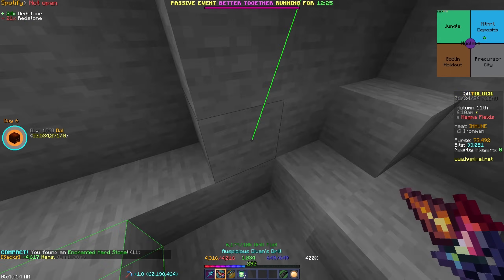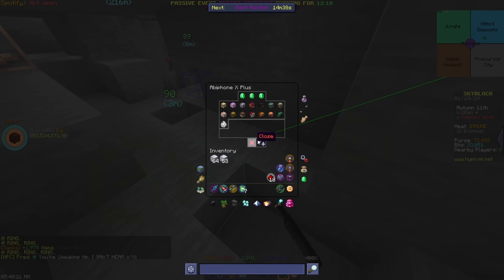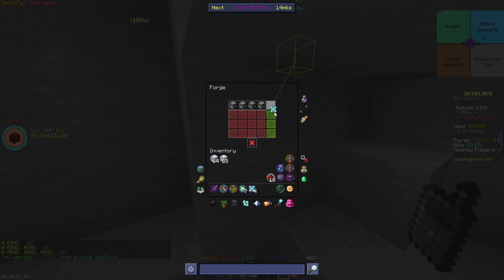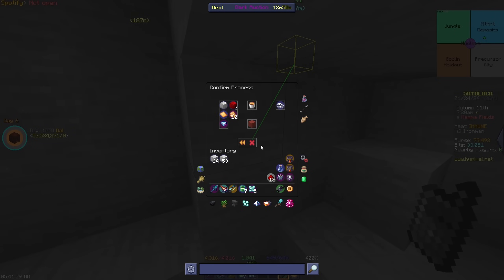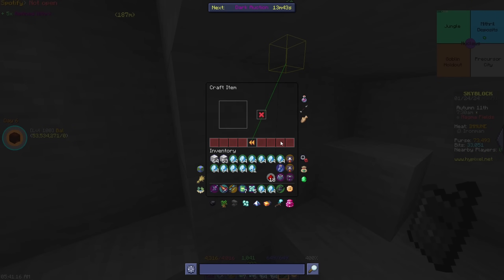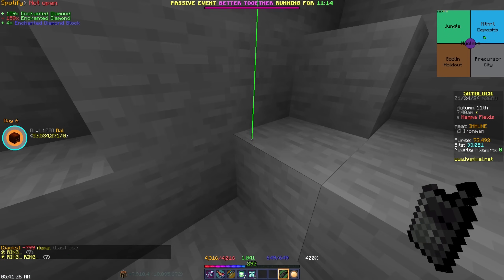First we need to call up the forge and get the mithril plates. I'm not sure if I need iron blocks for the mithril plates or not. Here we go - refined mithril, and let's have a look at mithril plates. Oh we do need them - and we need them here as well. I know I still need some diamonds, so let's put some refined diamonds in the forge. I don't really want to use the iron.